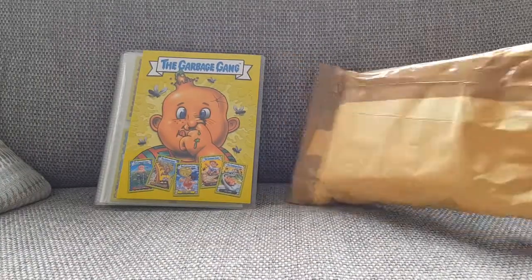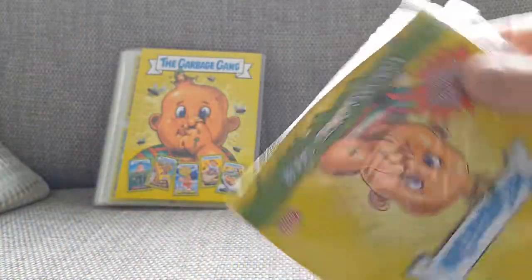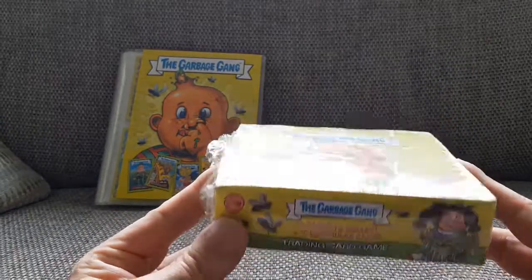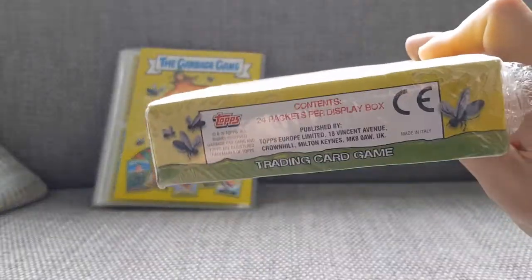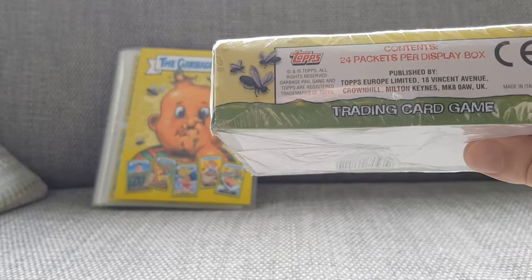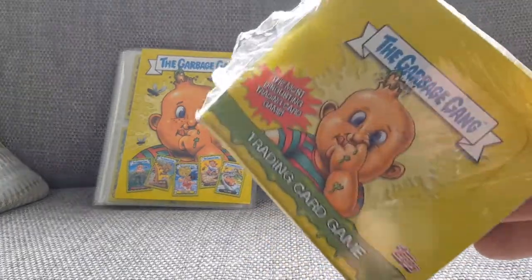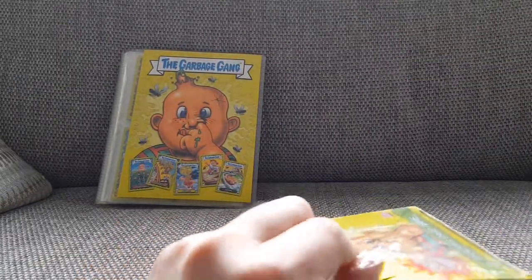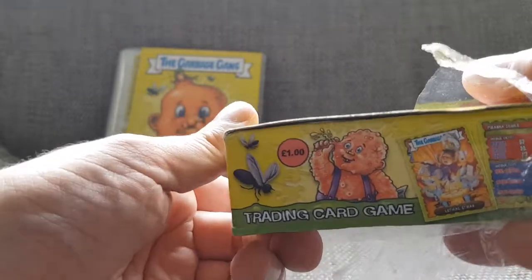What I've done is gone on eBay and bought a sealed box. It came in the post today — here we go. I bought this sealed box of Garbage Gang trading cards. You get 24 packets, and this cost me £15 with postage, which I thought was pretty good considering these cost a pound a packet, so they would have cost me £24 in the shop. I've got them for £15, so let's just cut this open — and yeah, there it says a pound each.